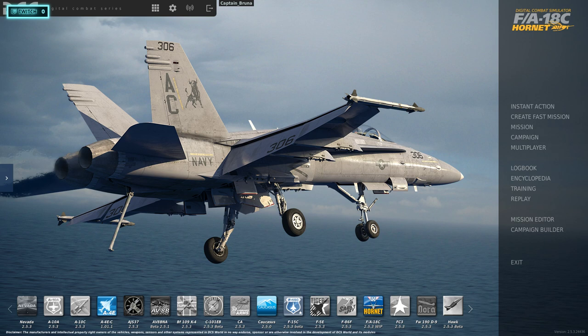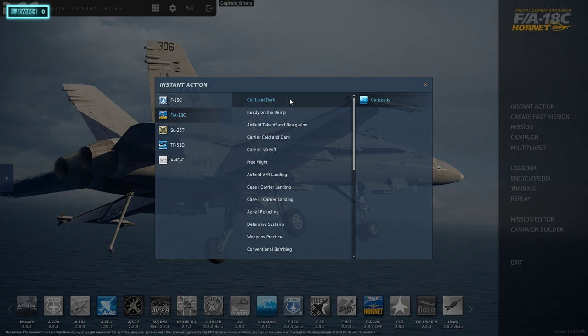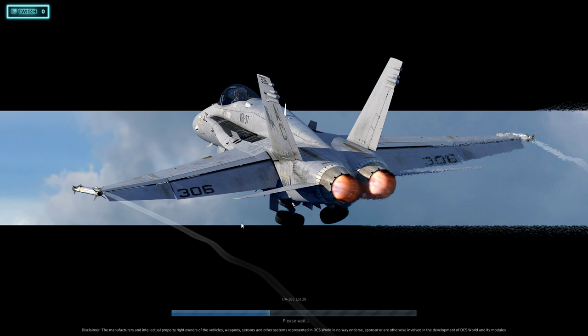So without further ado, we're going to jump straight into it. We're going to come over here to Instant Action and make sure the F-18 Hornet is selected. We're going to go to Cold and Dark. I actually don't think the map is actually dark, but it's been a while. I'm going to go to my mission editor for most things, except carrier landings — I like to get warmed up on those in Instant Action. Let this thing load up.